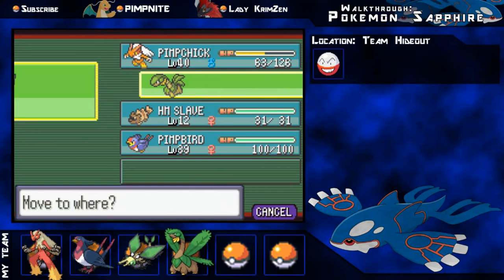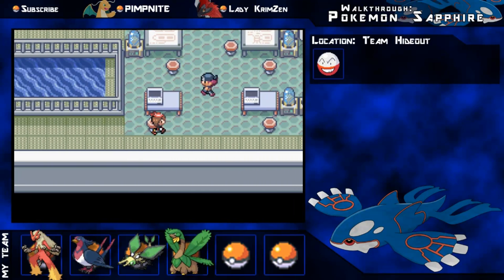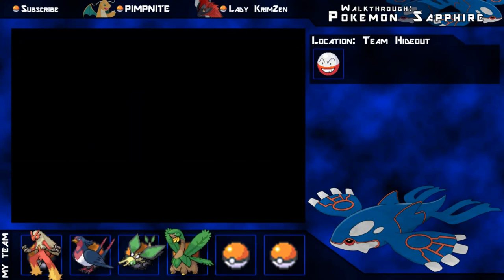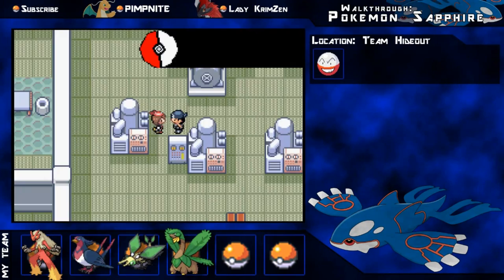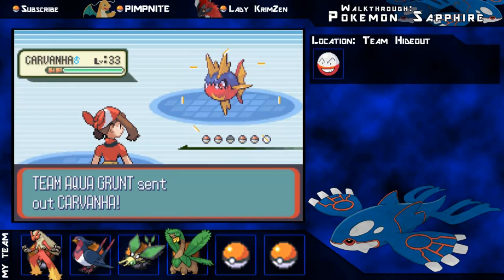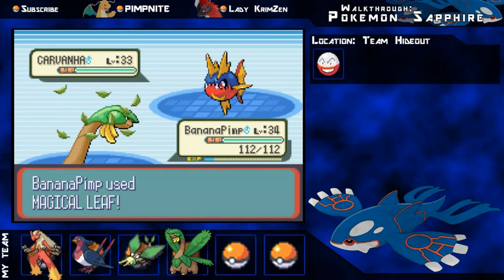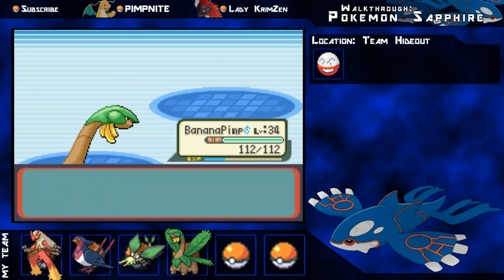I'm going to switch Tropius to the lead now because he needs a bit more experience, and let's go forth to the next room. There's another two rooms and then you get to the main bit. Jump on this tile and out this little door - there'll be a guy running around you can battle for some free experience. He's only got one Pokemon, a Carvanha - a little bit higher level but you should handle it with ease. Magical Leaf should kill this in one shot, and it's pretty damn easy. Down goes Carvanha with super effective damage, and 660 Poké Dollars for winning.